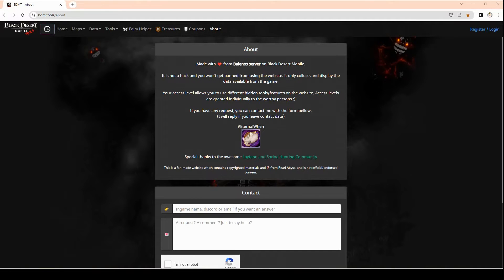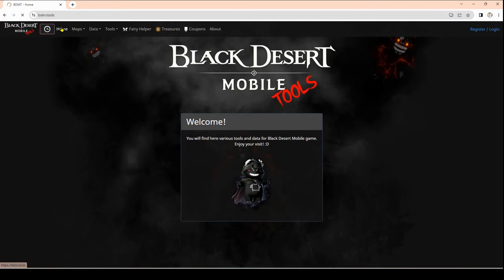Open up a web browser, go to the top, and type in the letters BDM dot tools — the word tools — and press enter. Once you're there, this is their About section. It's made with love from the BALENOS server, all the gamers. There are no hacks or cheats from this website; it's just information that these gamers have collected.